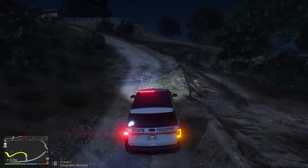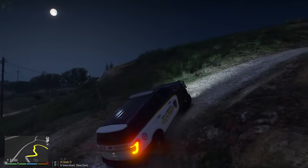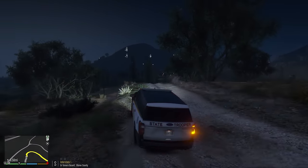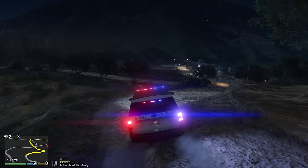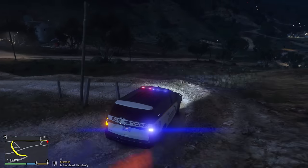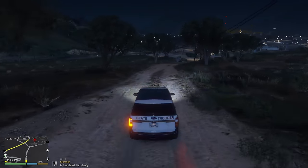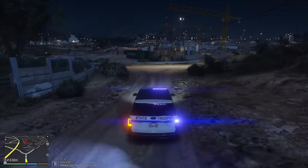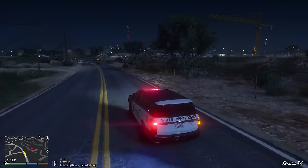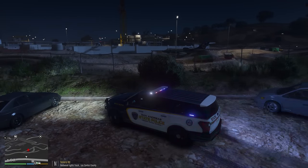Down the corner we go - loving the strobing lights on this lighting package, it looks awesome. Killing the siren to have eyes on the situation. It looks like it's at the Redwood Lights Track - any opportunity to go off-road we're going to take in a truck like this. This thing really gets up and goes using the Baller 2 handling line - that's where the acceleration comes from. First on scene - oh my god, there it is right there. It's another business jet. One Lincoln 18, show me on scene.